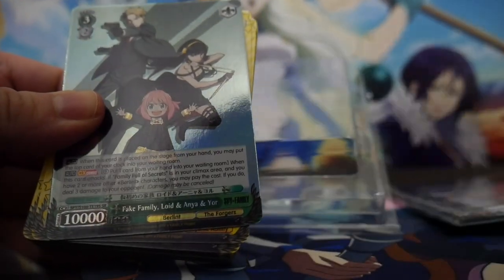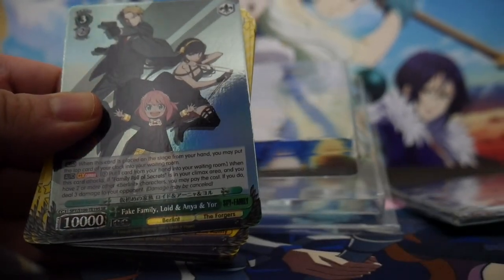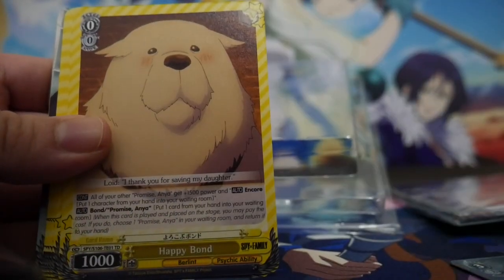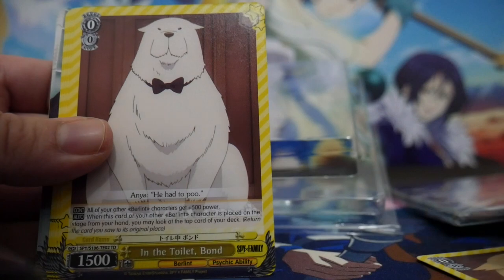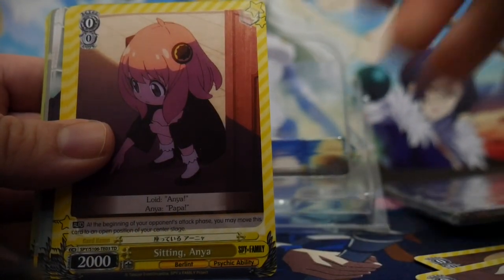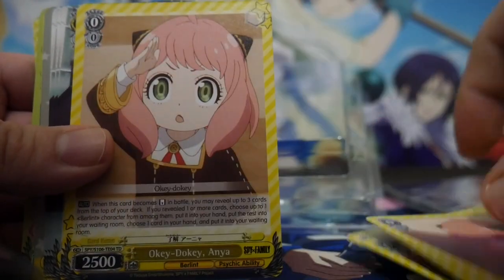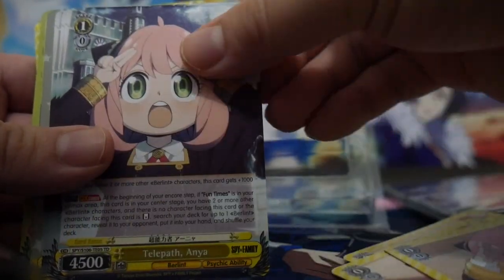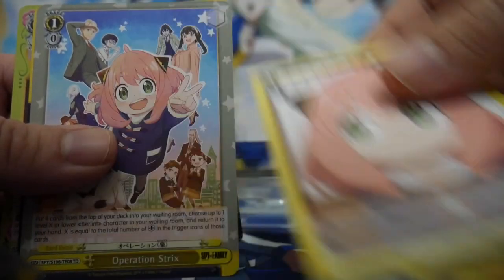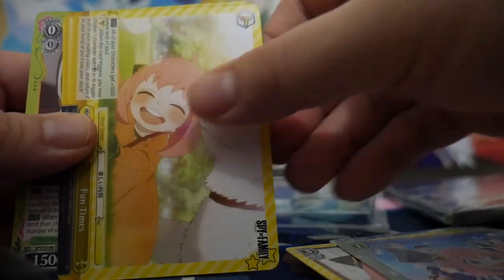Here are the cards. We have the first foil card at the front: Fake Family Lloyd and Anya Yor. S.R. Happy Bond and the Toilet Bond. Sitting Anya. Okidoki Anya. Telepath Anya. Promise Anya. Nerve-racking Interview Anya. The Event Card. Operation Spriggs.